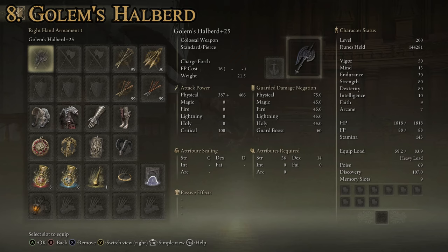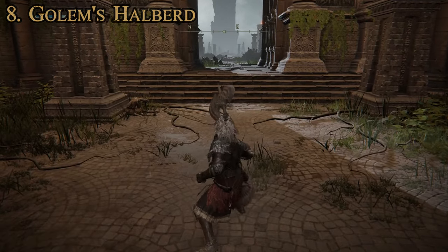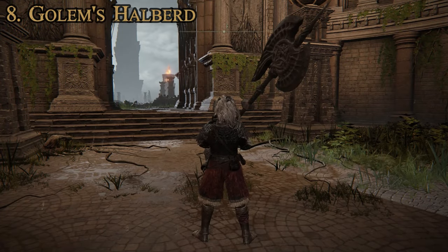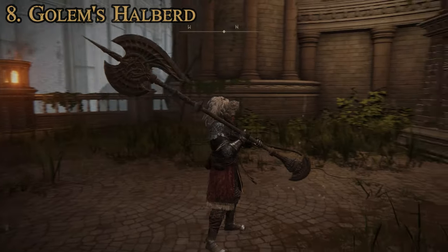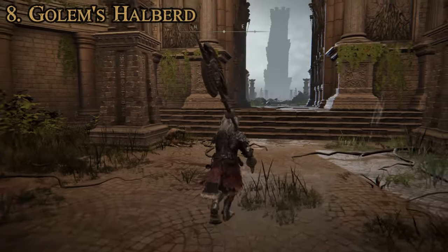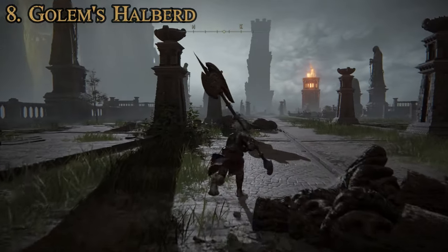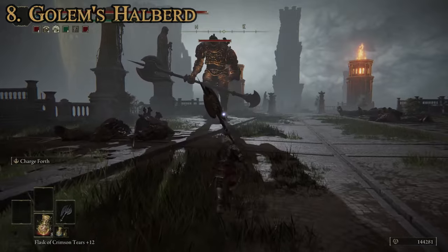This one has the Charge Forth weapon art, which is pretty fun, and it can be upgraded using Ashes of War. That special attack charges forth and does a big old thrust — pretty useful for quickly closing the gap between you and enemies, and also shield breaking. But you're probably just going to replace it with whatever your favorite Ash of War is. This one is a possible drop from any golem-type enemy that wields this weapon. The earliest one to farm is up at the Limgrave tower bridge, where there are three golems — two of which wield this halberd. Just kill them and keep respawning until you get it. The higher your arcane, the better your chances.